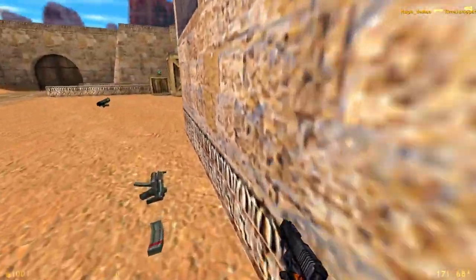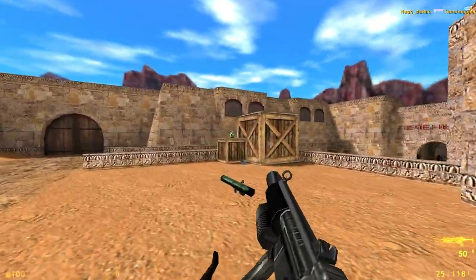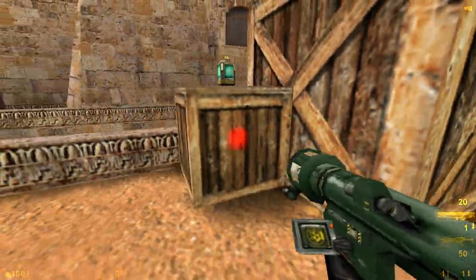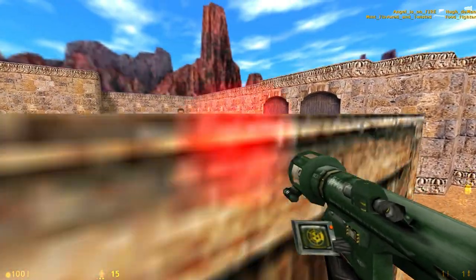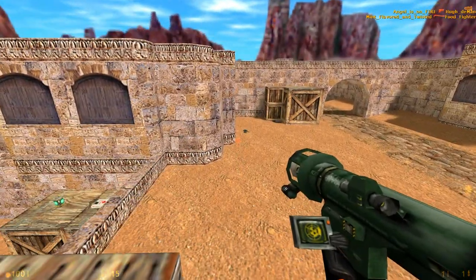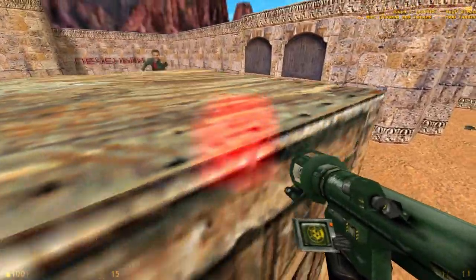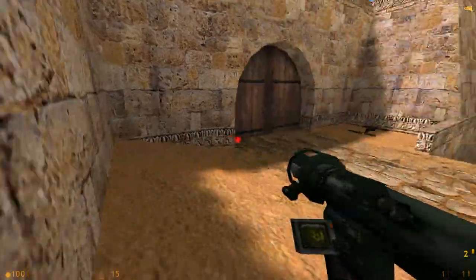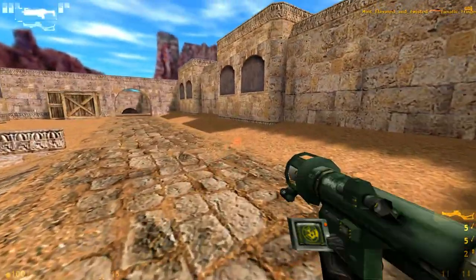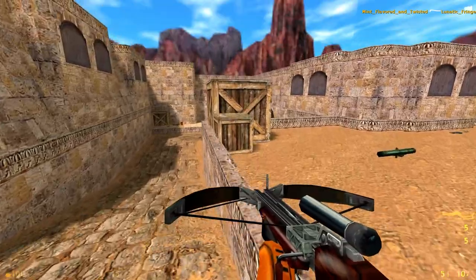You've got a medkit in the corner here, an SMG which is good, and a Rocket Launcher — even more fun. You can jump onto the crates, obviously. In this map you can do gauss jumps and stuff like that, and if there were invisible walls blocking you from doing that in the original map, they sure as hell aren't here now.